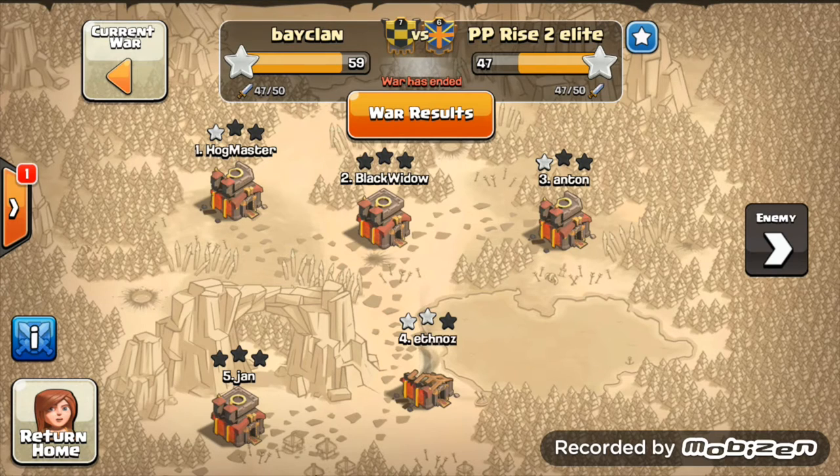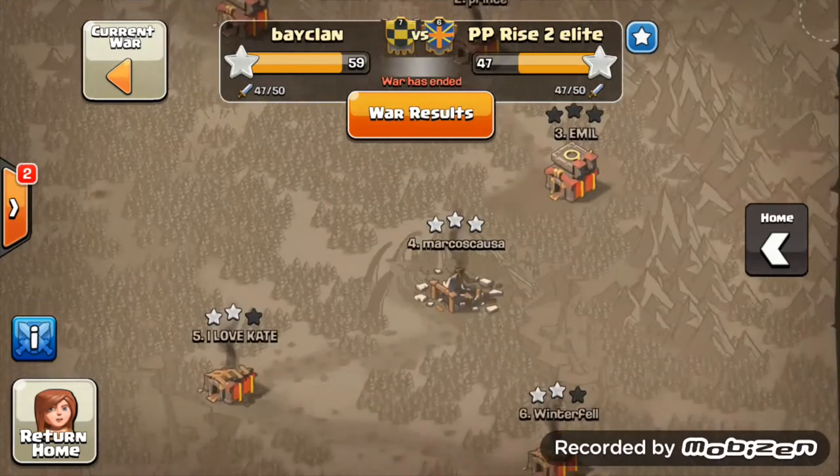Alright guys, how's it going? My name is Dominic and today I'm bringing you our war win number 189. This one was against PP Rise 2 Elite and we won it 59 to 47. They did well — we both used the same attacks here, so let's go through some of the best attacks in this episode.